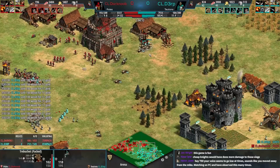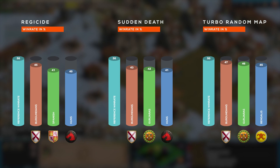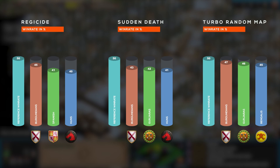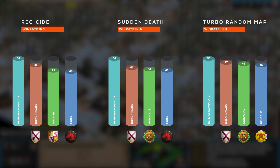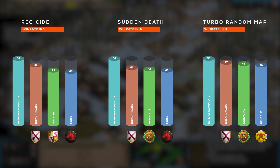We're going to show the last three sections here at the same time. They're all very different, but somehow still the same. You've got Regicide, Sudden Death, and Turbo Random Map — and first for all of these: Burgundians, Burgundians, Burgundians. People love their Burgundians! For Regicide, Spanish comes in at second, which fits competitive play as Spanish are seen as one of the best Regicide civilizations, and then Huns afterwards. For Sudden Death and Turbo Random Map, we have Gurjaras showing up again in second place. Then third place is Huns for Sudden Death, and Bengalis coming in at Turbo Random Map — which came out of nowhere for me, though I'm not sure how many games we collected for the Turbo Random Map data.